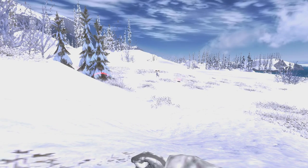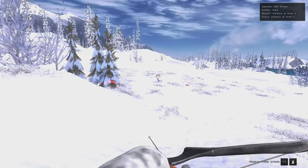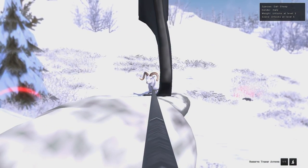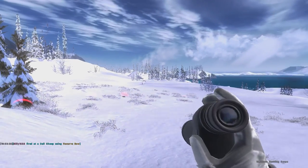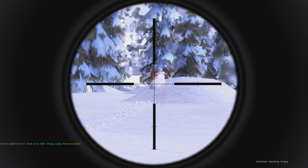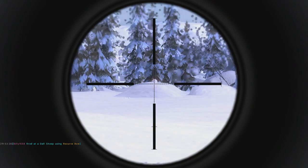We crossed the hill and he managed to work his way back towards us, so we're going to go ahead and take a shot on him with the reverse draw crossbow. Looks like we hit him a little high. Ended up looked like we got a body hit on him, but let's go ahead and see if he doesn't go down or if he's actually going to leave us a nice track. It definitely looks like we hit body.